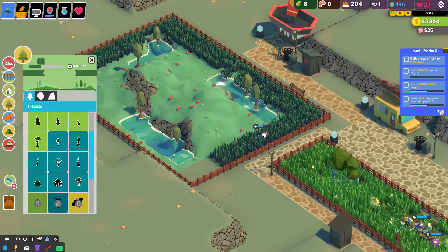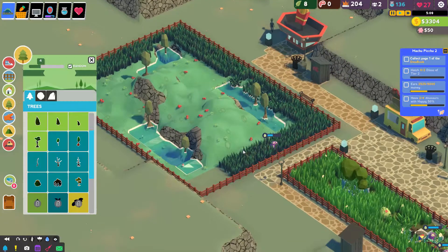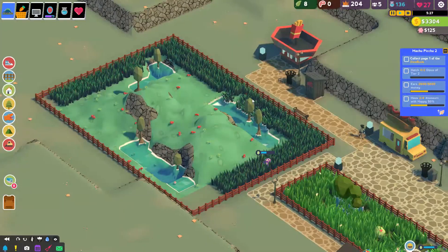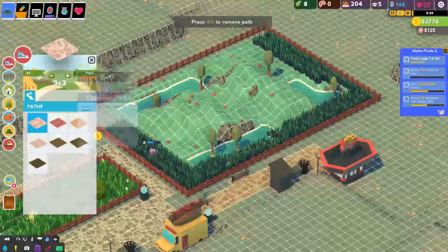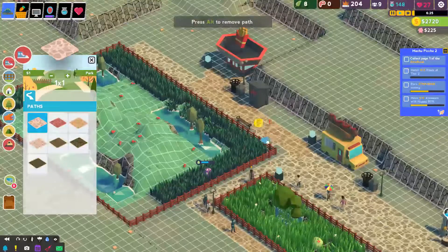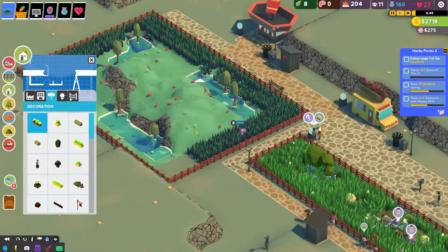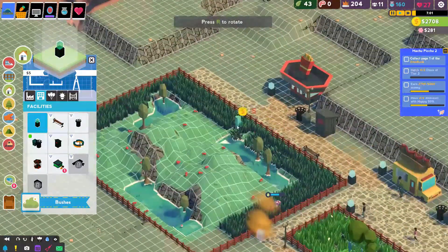We need to get one more, but we don't have it because we don't have the fossils necessary for it. We might need to unlock something soon. We also need more path. We need some of these donation buildings — donation boxes. More donation boxes.